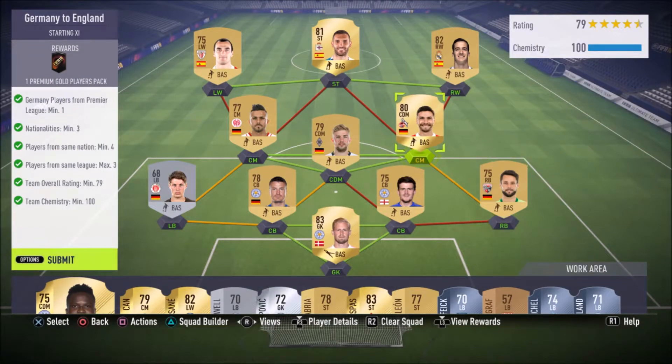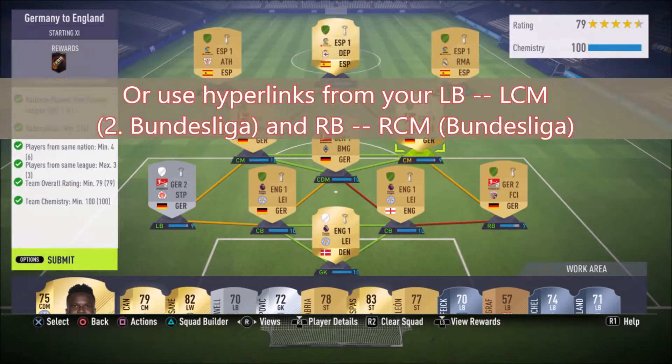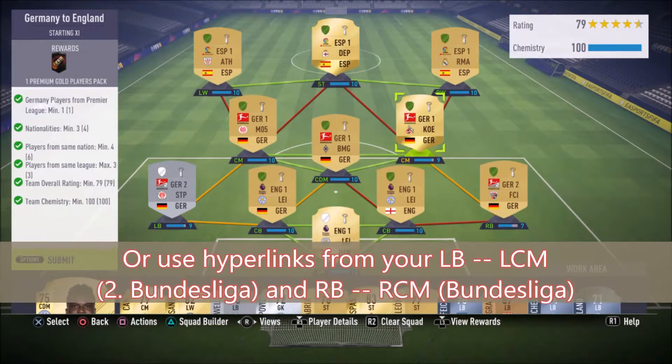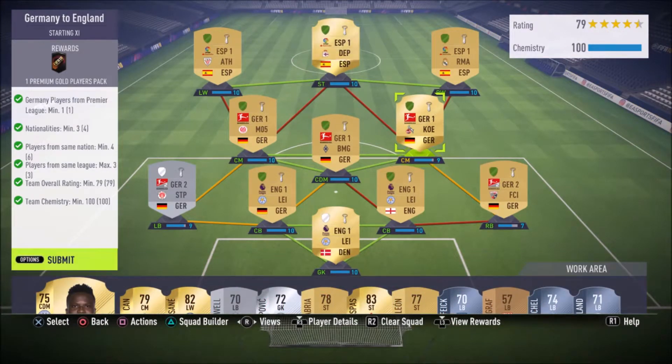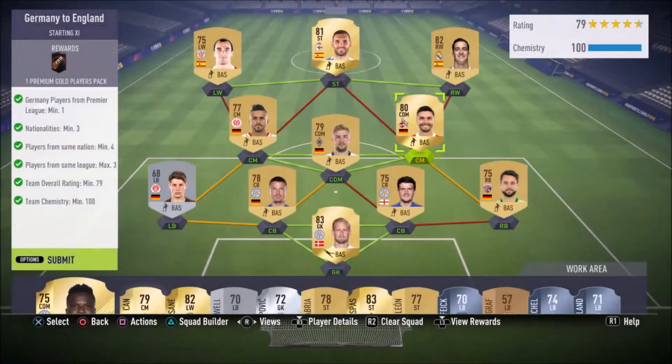If you need slightly more chemistry, you can convert the CDM to a center mid, but other than that you might just have to play 10 games with the squad to get loyalty. There's a way to cheese that — go into a single player game with the squad, then on PlayStation go into internet settings and test your connection, it'll kick you out of the game without giving you a loss. Do that 10 times and you should get loyalty for the squad.